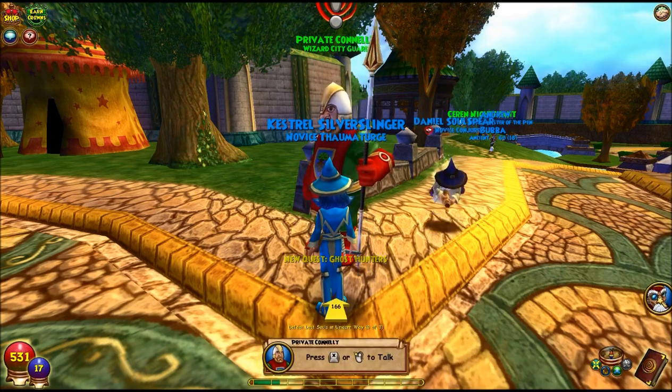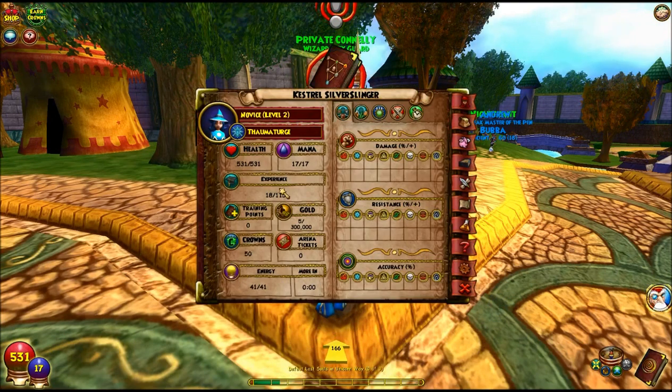So we just leveled up. If you press the C button it'll show you that we are now a novice — level 2. Our health is 531, mana is 17 out of 17, experience is 18 out of 115, zero training points, five gold out of 300,000, 50 crowns, zero arena tickets, 41 energy, and we don't have any damage bonuses yet because we're still just a baby.